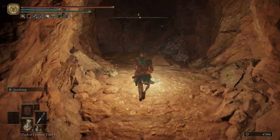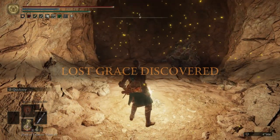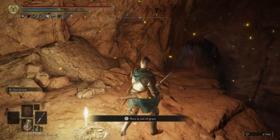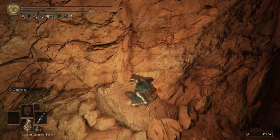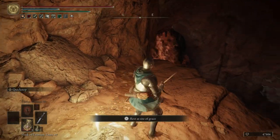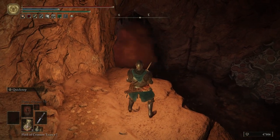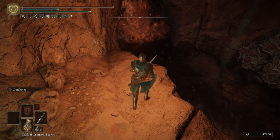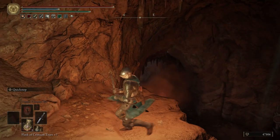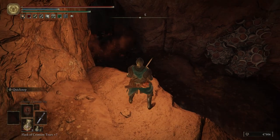This is the Abandoned Cave. We're going to light this Grace. The reason we have our Dagger out is it has a special effect — when you two-hand it, you can hit L2 and you'll do Quick Step. This is something that is carried over from Dark Souls 3 with Daggers. Anytime that you're in a swamp that slows you down, you just use Quick Step. Let's go down there and start using it.